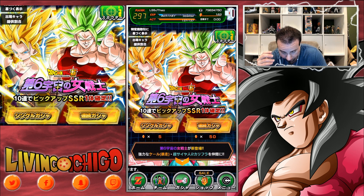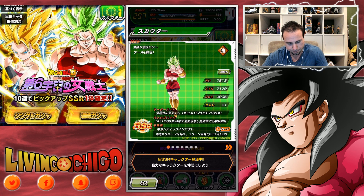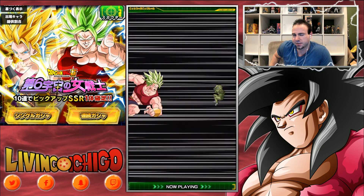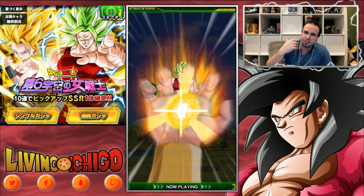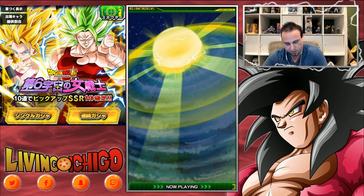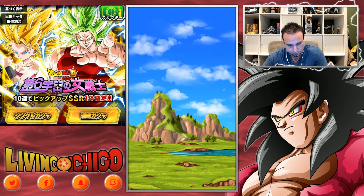Anyways guys, we got the new banner. Super Saiyan Berserk Kale — here's Kale right here. Her leader ability is Physical types plus 2 Ki, and plus 70% Attack, Defense, and HP to Physical types. So plus 2 Ki to Physicals and a 70% boost. This is just a TUR, so that's that — pretty good.